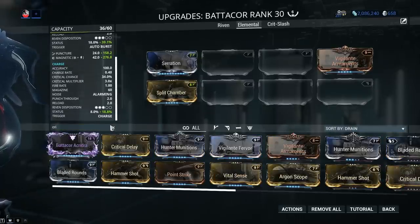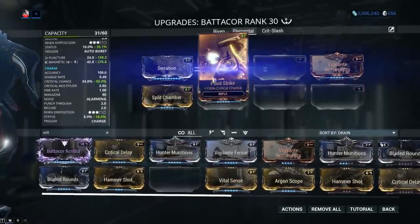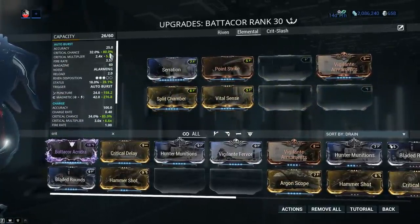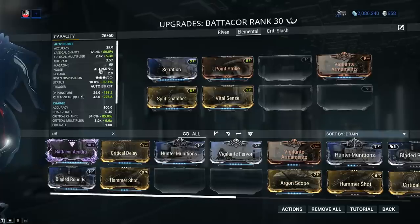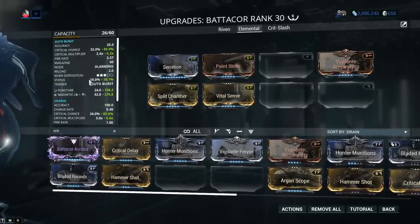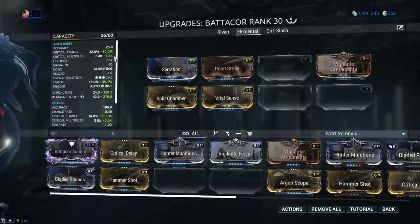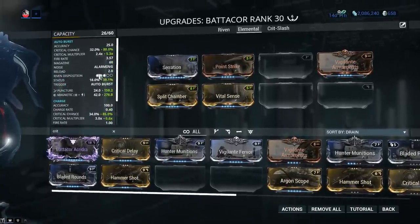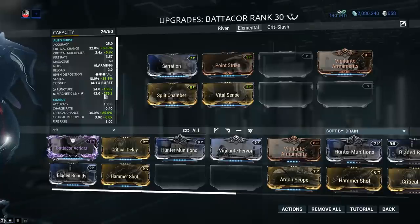Next, critical chance and critical damage since this is the highlight of the weapon: Point Strike together with Vital Sense. Check the stats now — 80% critical chance with Point Strike alone for primary and 85% for secondary, and we got huge multipliers as well: 5.3x on primary and 6.6x on secondary fire mode. Next we gotta decide what we're gonna do with the weapon — we can go for straight elemental or we can go for a bleed build through Hunter Munitions. I'm gonna be showcasing both options and you get to decide whatever you prefer.